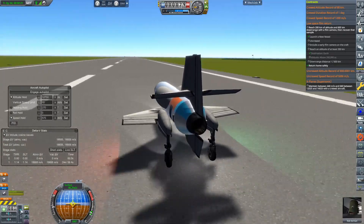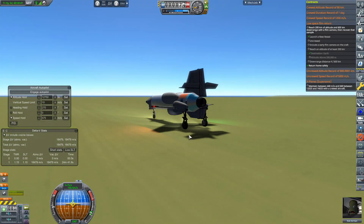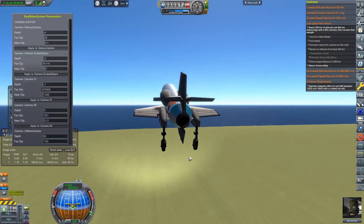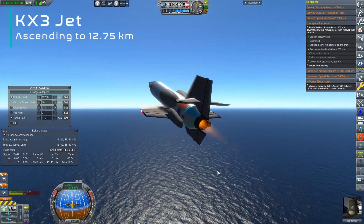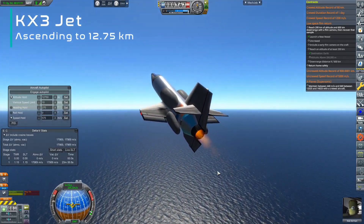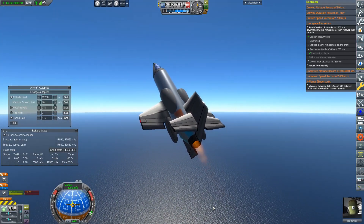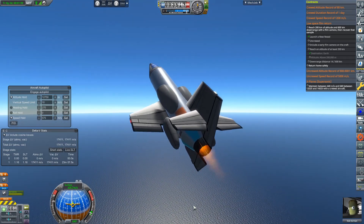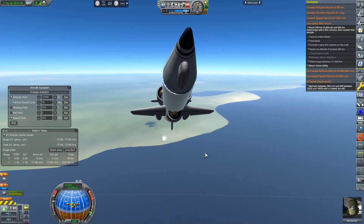In the previous series I was using the exploit of rolling out rockets with absolutely no fuel in them and fueling them on the launch pad to get around the KCT 20-ton limit, because the rocket weighed a lot less than 20 tons with no fuel. However, that is a major exploit in the game and I'm no longer going to be doing that.